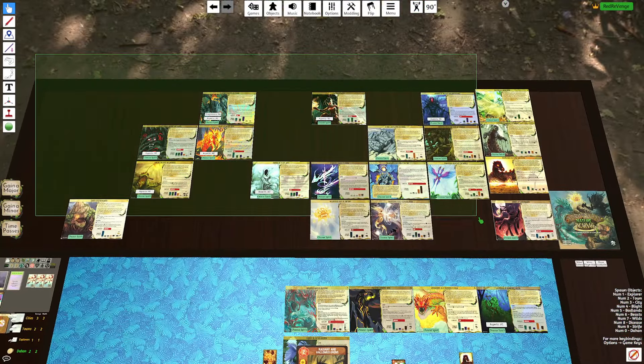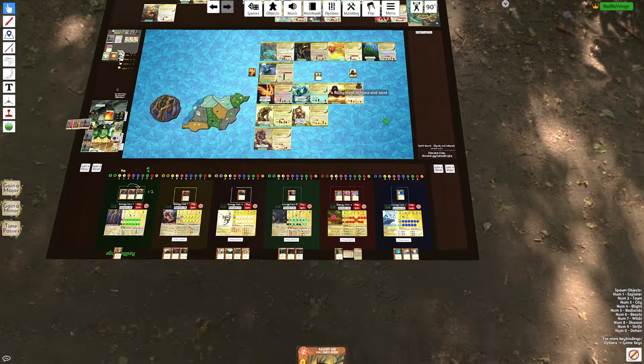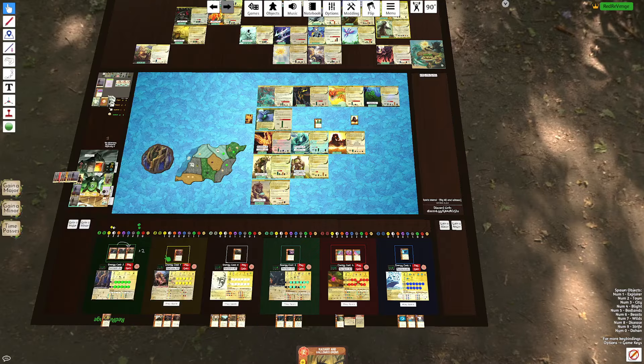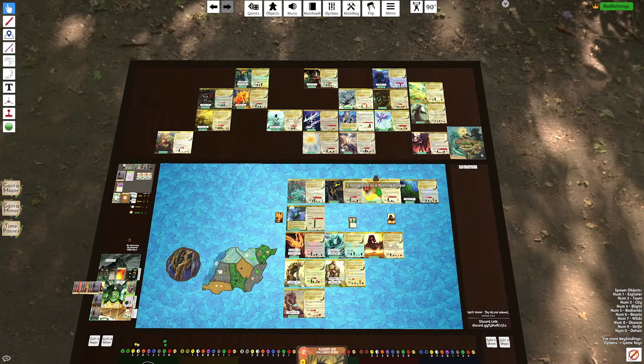Looking at the very top, these are spirits that still combo well with Roots, just not as well as some of the spirits shown elsewhere. I think Roots can combo with anything because these cards are just so versatile, but the spirits in the center and below tend to give Roots a lot more. If you like this video, like and subscribe for more content.